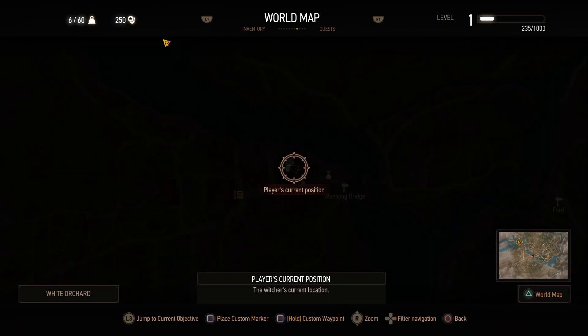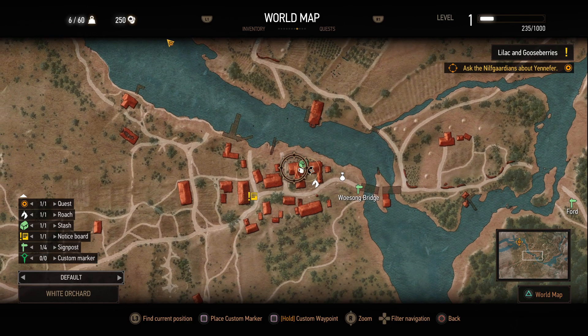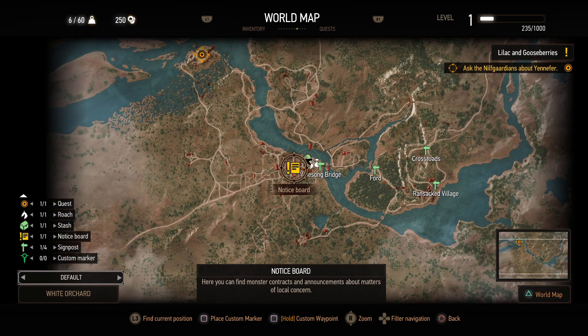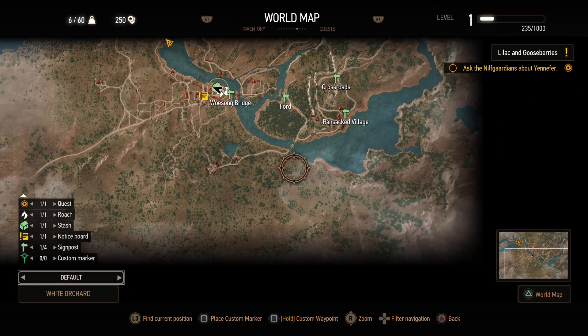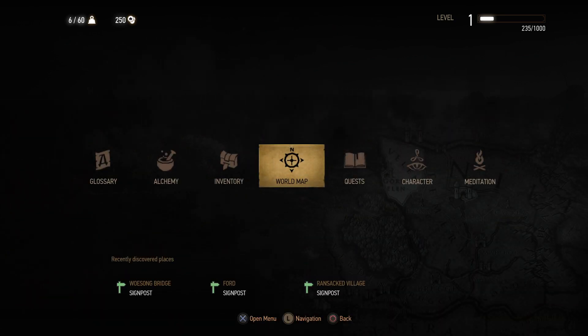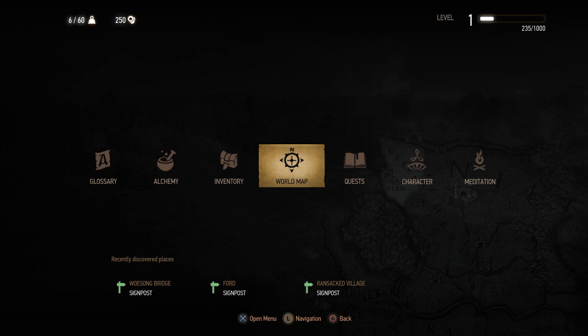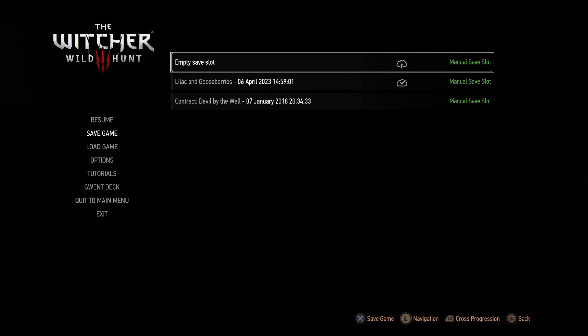Old map please. So... stash us there. We have quests there. Let's go — so that's where the garrison is. Saving game.